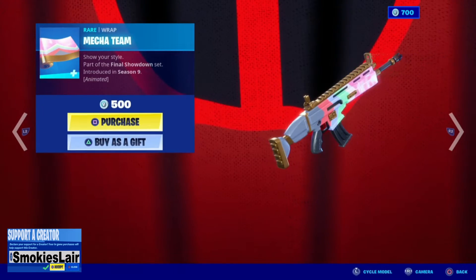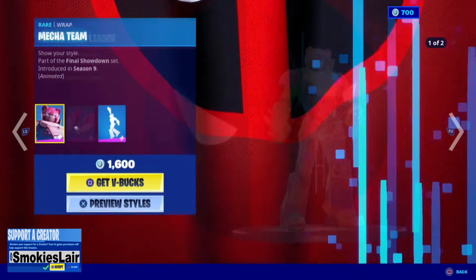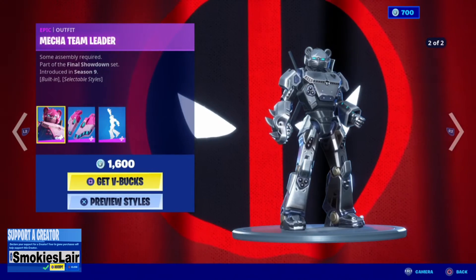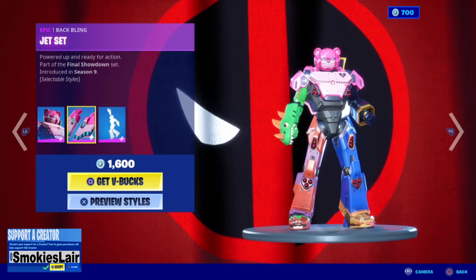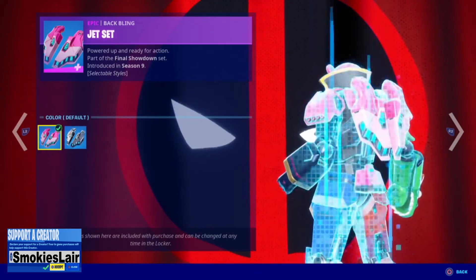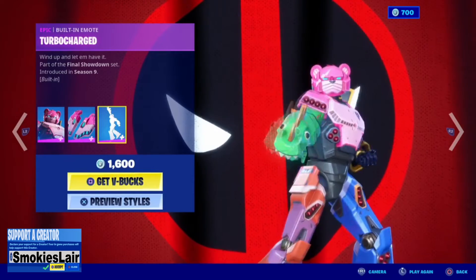We got Mecha Team — this was always kind of a sick wrap, but I don't know. Next up we got the Mecha Team Leader, and of course guys you either get the silver or you get the full color. I prefer the silver, and then of course the back blade also goes silver as well. Check it out — nice. And not to mention the built-in emote.